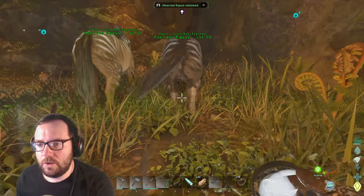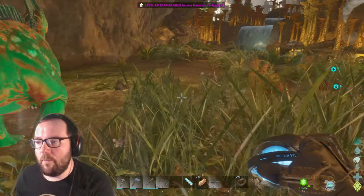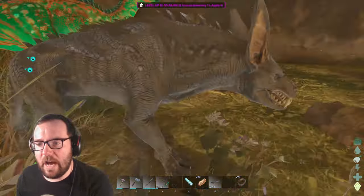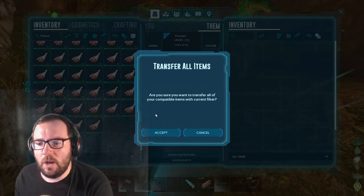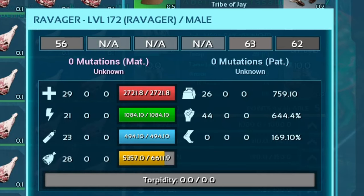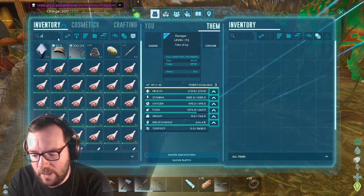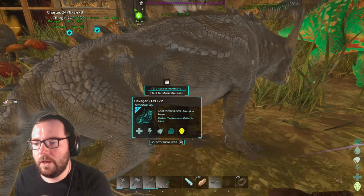Two horses, another Parasaur, and they're mate boosted — which is perfect. But the main attraction: the Ravager. We got the Ravager. Really cool creature — I'm glad we got it. It was a 115, so not the greatest stats. Actually, speaking of stats, let's look at your stats. Keep in mind this is a 115: 29 into health, 21 into stamina, oxygen and food — no one cares — 26 into weight, but 44 into melee. For a 115, that's really good actually. You can eat all that prime.